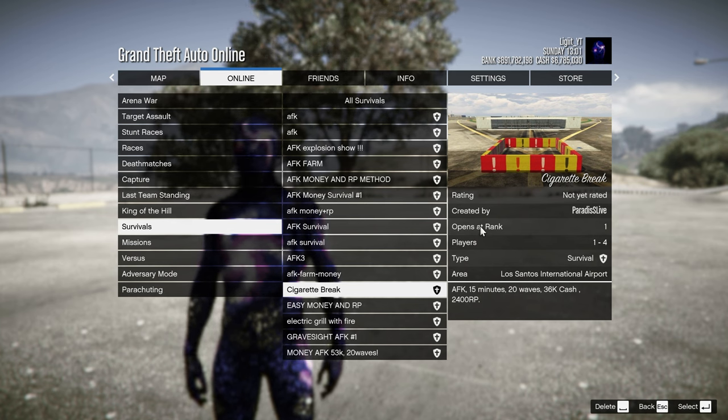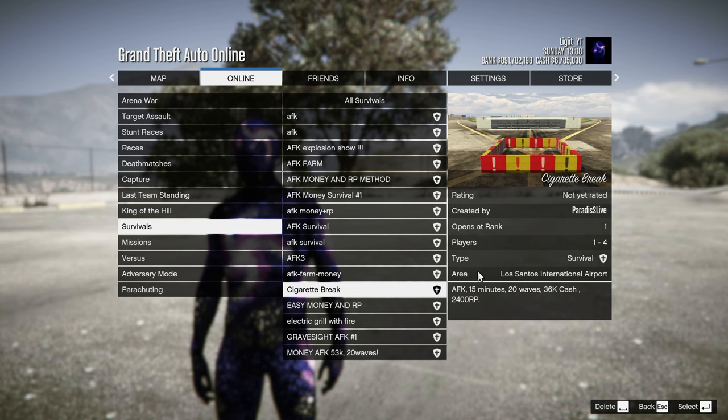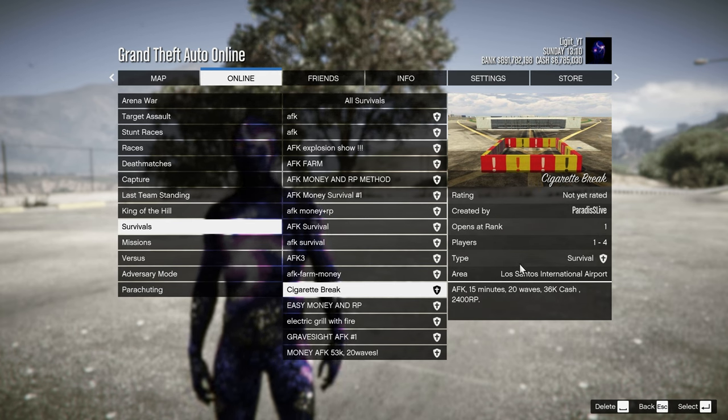The great thing about this is it unlocks at rank 1, so anyone can do this, and you can also do it completely by yourself. As it says in the description, it takes 15 minutes, has 20 waves in total, and you'll get around $36,000 in cash and 2,400 RP.